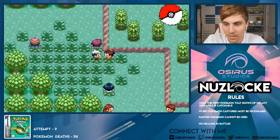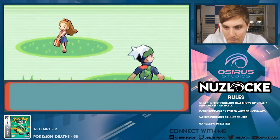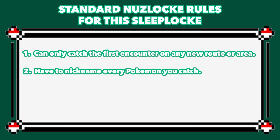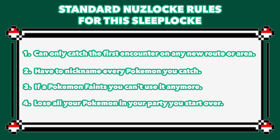So what is a Sleep Lock? Essentially it's a Nuzlocke as explained before, but with a Sleep Lock you can't stop playing until you finish the game. So we're playing the standard Nuzlocke rules: catch the first Pokemon in every route or area, nickname every Pokemon, if a Pokemon faints it's no longer usable, and if we white out I have to start the whole thing again.